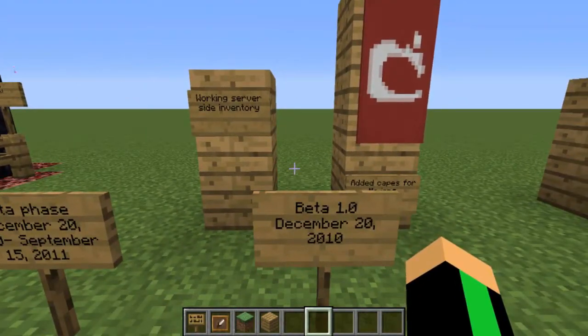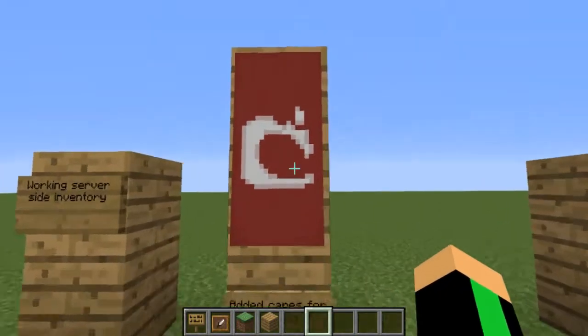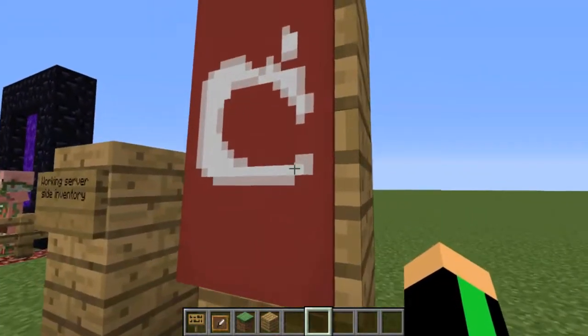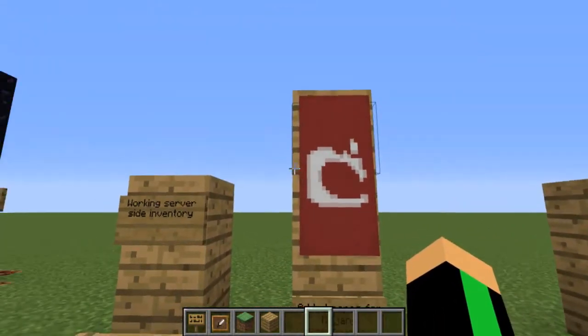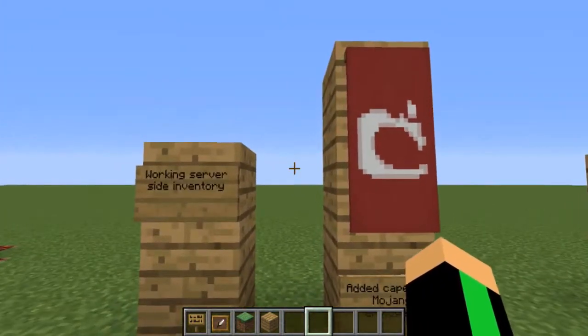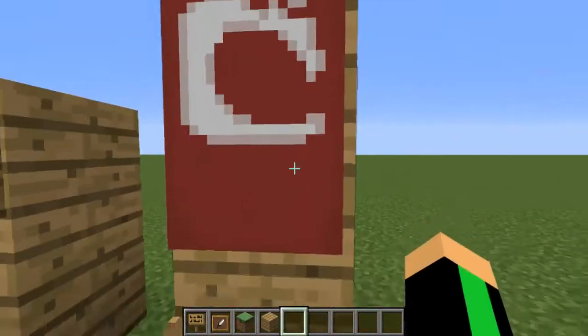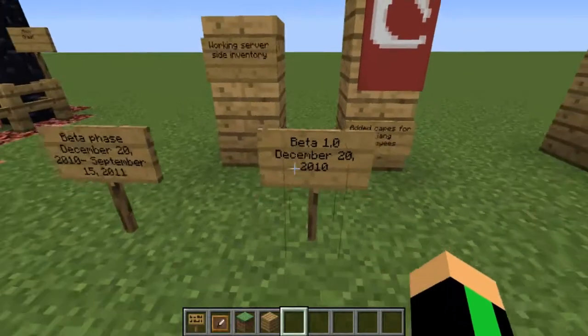In Beta 1.0, which was released on December 20th of 2010, it released working side inventories and added in capes for Mojang employees. This reminded me of a Notch cape — I think this is what it is, a Notch cape that gets added. Also, if you put a Notch cape or a golden apple with bone meal on a red flag, it says 'white thing' — it literally says 'white thing,' like it doesn't know the logo of Mojang.